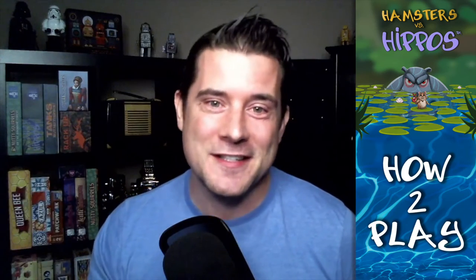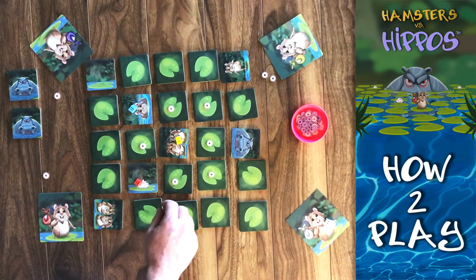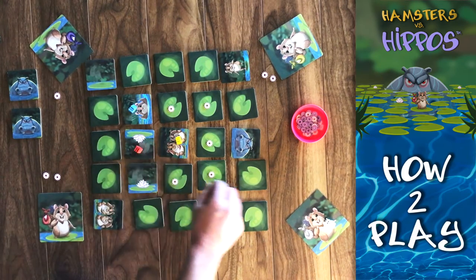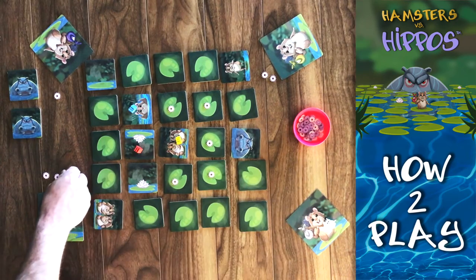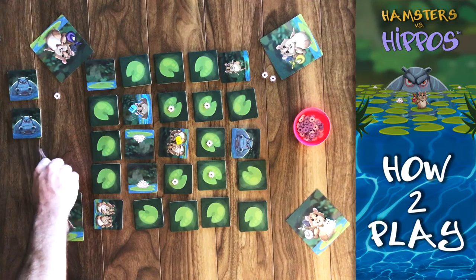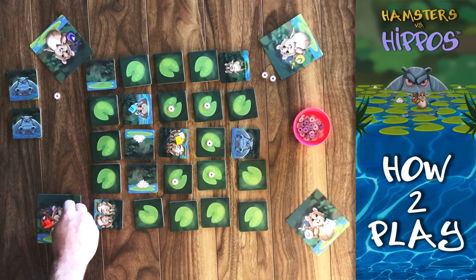Oh, a hippo! Take their player token, remove it from play, and all the tokens they've gathered that round are returned to the general supply. It's okay — they still have three more rounds to try to catch up. Now for the other players, they've just been served notice: if another hippo tile is flipped, everyone remaining is out. So they have to decide — are they going to press their luck and keep going for more lotus flower tokens, or do they leave the pond and take the tokens they've already collected to permanent storage? We're now back to the first player. For their first action they move onto another tile, take the token from the top, flip it, and underneath they find yet another lotus flower token — those two tokens are added to their temporary supply. For their second action, the risk is too great, so they leave the pond and add their temporary supply to their permanent supply on their player board. They will sit out the rest of this round.